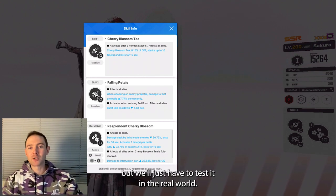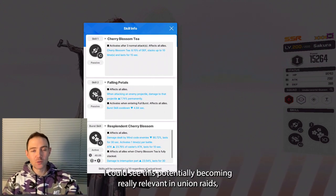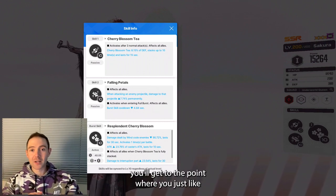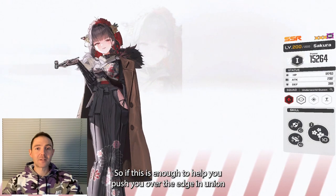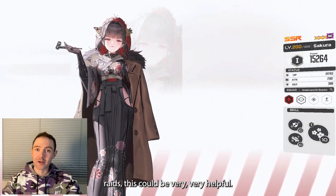It gives a percentage here, but we'll just have to test it in the real world. I could see this potentially becoming really relevant in Union Raids, which have just started, because when you get to those higher levels, you'll get to the point where you just can't destroy those interruption circles at all and you just have to tank whatever it's going to hit you with. So if this is enough to help you push over the edge in Union Raids, this could be very, very helpful.